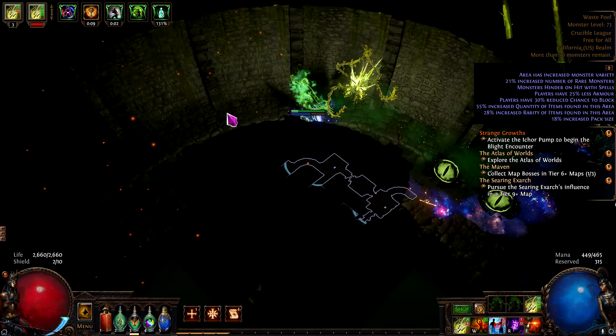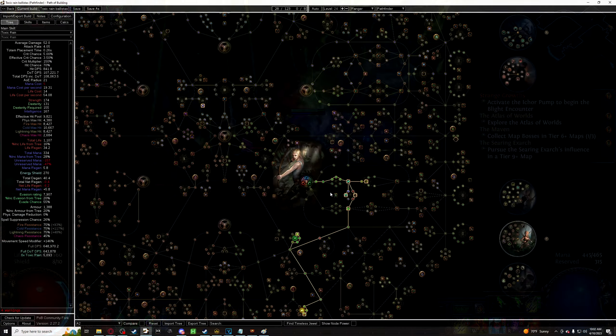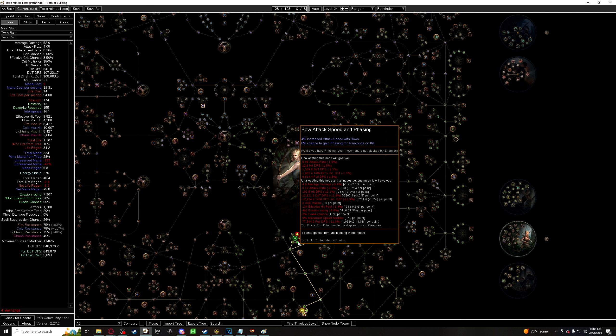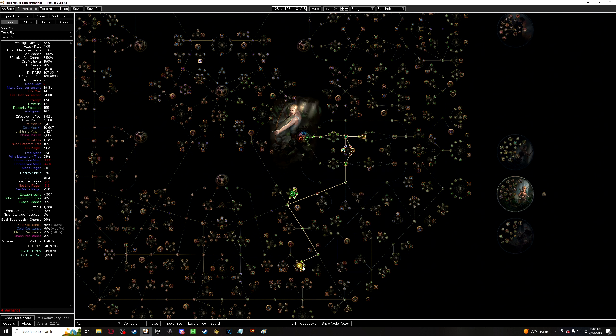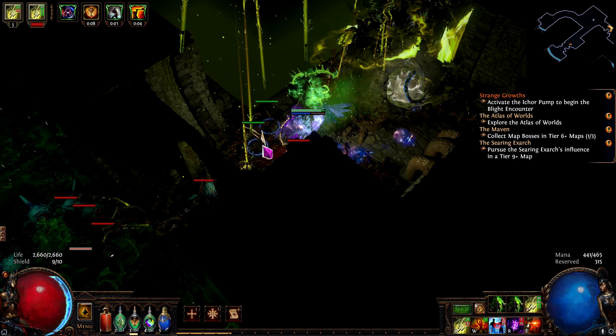After finishing act 2, the build started feeling much better. There are a few reasons for that. By act 2, there are a few nodes on the tree that help. First, you're going to get the Avatar of the Hunt mastery, as well as the nodes up to it. This not only gives you phasing so you can run through enemies, but also a ton of extra damage from damage over time and bow damage. Further down the tree, you also get Onslaught, which makes everything faster and, in my opinion, saves the build.